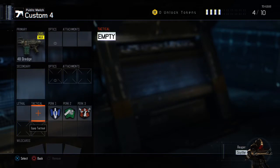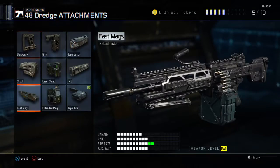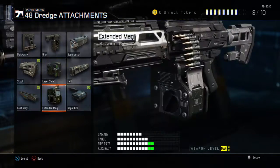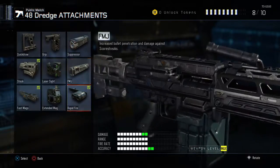If you're trying to get gold or whatever, I advise using rapid fire, fast mags, and then stock. Or you can replace fast mags with extended mags, or rapid fire with FMJ — your choice.